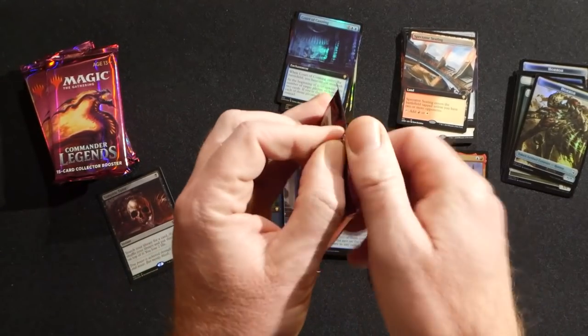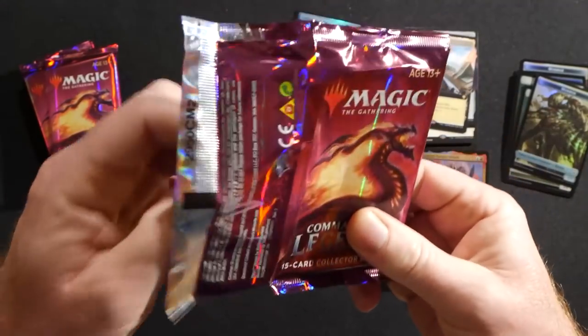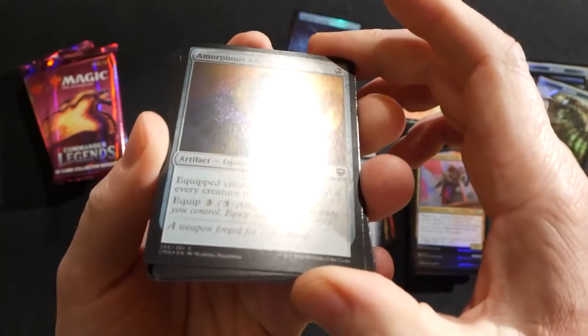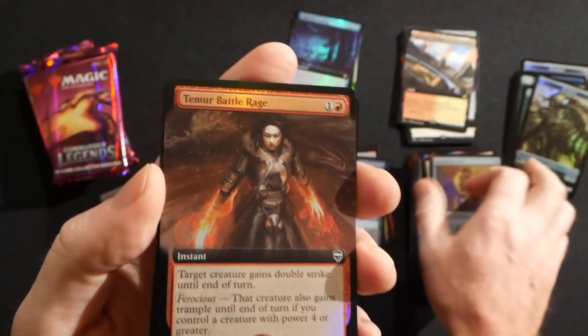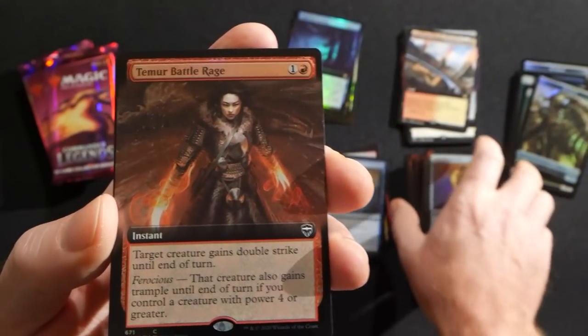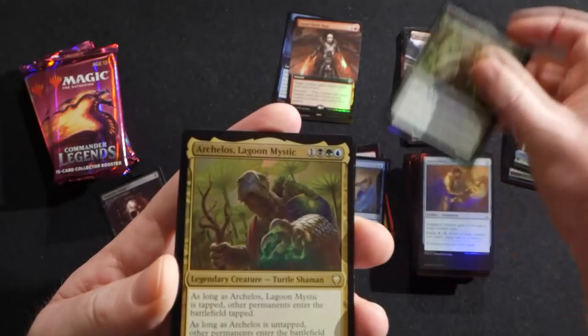Wow, that Vampiric Tutor is really sweet. Always nice to have more tutors in Commander — they are always going to be in high demand, so it's really good to get some more supply out there into the marketplace. Temur Battle Rage — interesting. I wonder if you can get extended arts of virtually every card in this set — that's kind of neat.